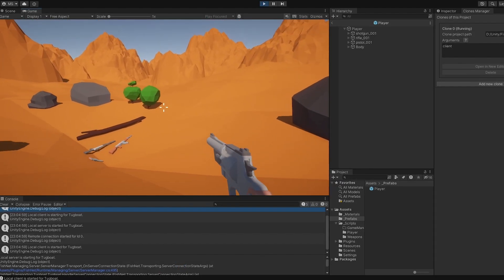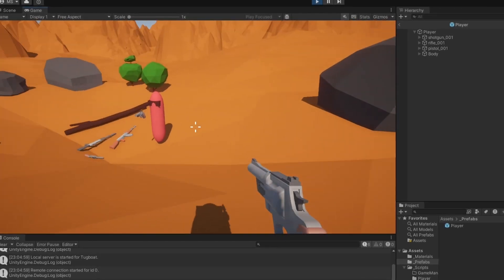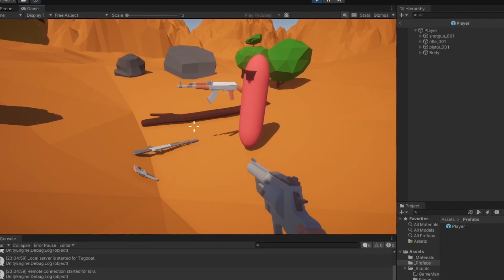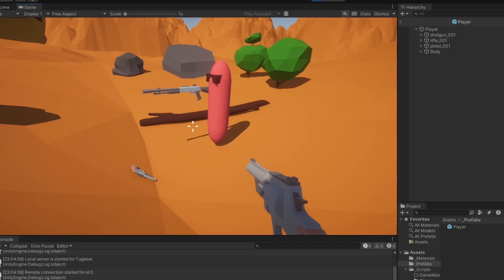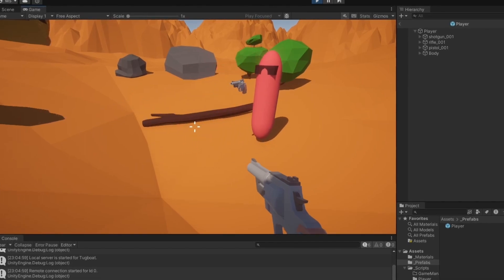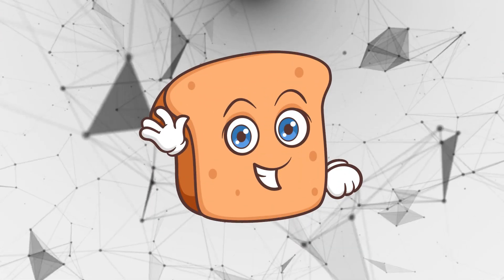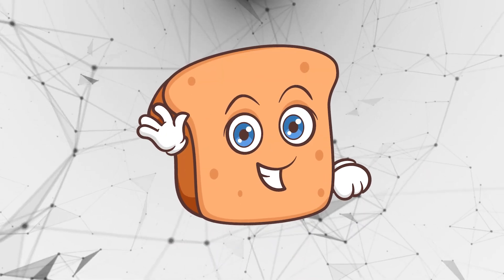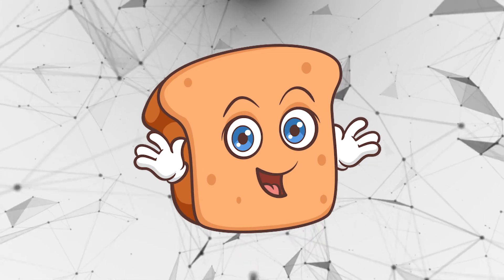Testing now: we spawn and both the host and client have the pistol in hand and can see each other's pistol. When the client picks up the AK, the host sees it change in the other player's hand. Same for the shotgun and back to the pistol — the weapon change synchronizes correctly. That's really it for this video. Hopefully this was a learning experience for you just as it was for me with the new SyncVar setup. I'm super excited to show you the next video — have a wonderful day!